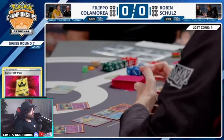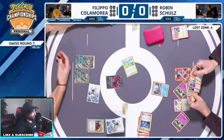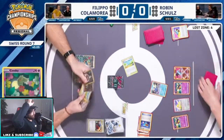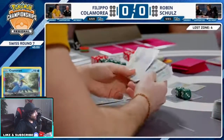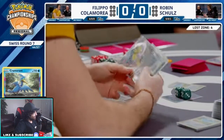Picks up the Nest Ball — not sure for what, but I guess you can pick up Roaring Moon whenever he needs it. There's the switch cart into the Cram, 110 damage onto the Cram. Good for Robin here. Filippo pulled an Iona, which is great. I don't know if he actually runs Iona — wait, is that Iona? Yeah, that's Iona.